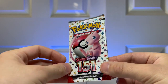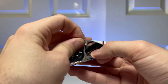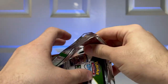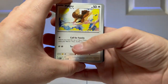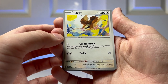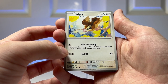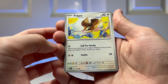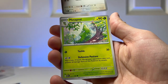Here is the first Pokemon booster pack. We're just going to open it up, split it down in the middle, and slide these guys out. The first card we got is Pidgey, which has 50 HP — Call for Family: search your deck for two basic Pokemon and put them onto your bench, then shuffle your deck. Two energy, and you can use Tackle for 20. This one is weak against Electric. I'm not going to read out every attack, but we're going to go through every card.